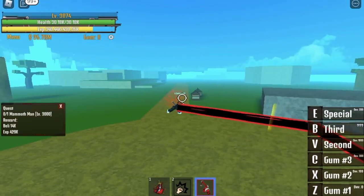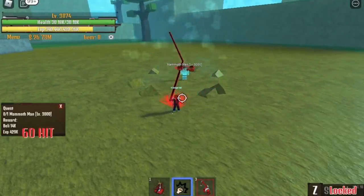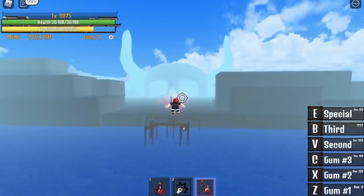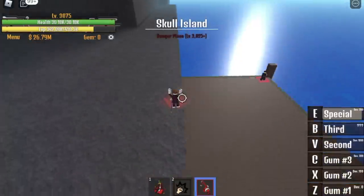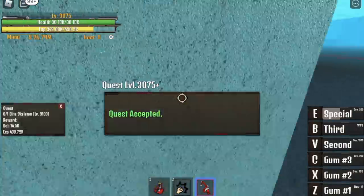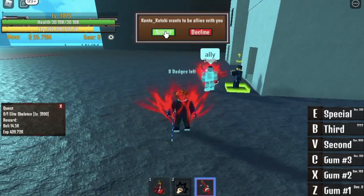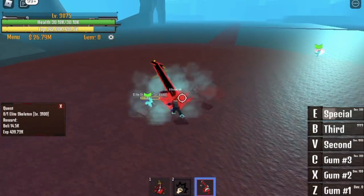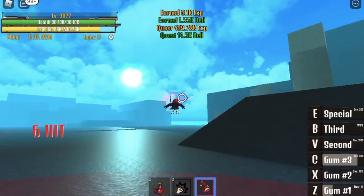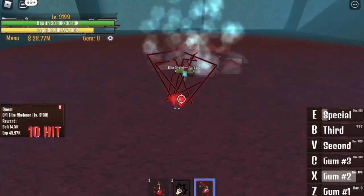When you reach level 3,075, you can now go to the last leveling area. This is not the last area of the game — the leveling area only. You're gonna defeat the mob where you can get the ore to summon Kaido the dragon. It's easy — aside from it really being easy, there are lots of players grinding here, so make sure to ally them. They allied me, so everything's really easier — just one skill is enough. Do this until you reach 3,200. You can defeat it solo too — just two skills is enough.